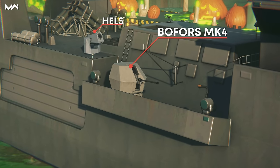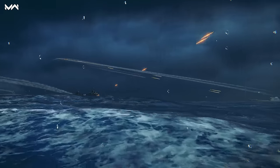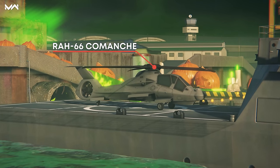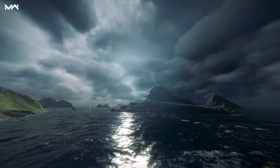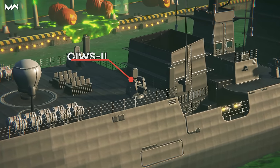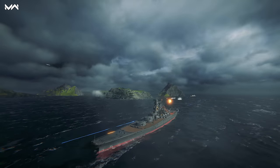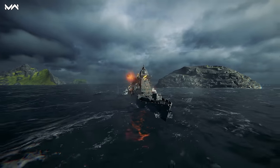The Bofors Mark IV autocannons and Hell's lasers deflect air raids, while C-RAM and Aster-30 systems intercept missiles. This frigate is also protected by the RAH-66 Comanche attack helicopter. The free part of the Battle Pass also has an advanced AA weapon from South Korea. This rapid-firing 30mm Gatling autocannon, called the CIWS-2, sets a new in-game record for air defense range, while also having one of the best total damage per minute rates.